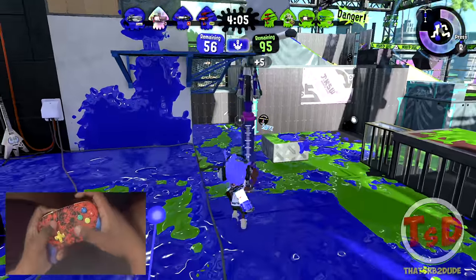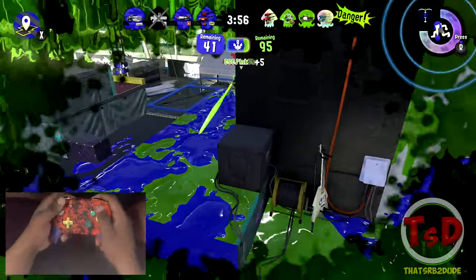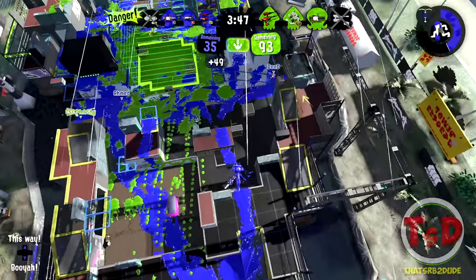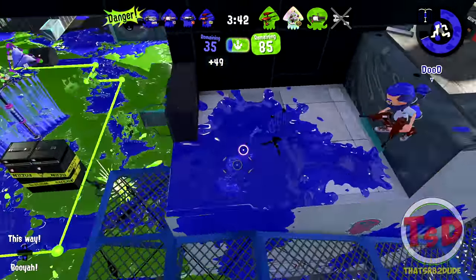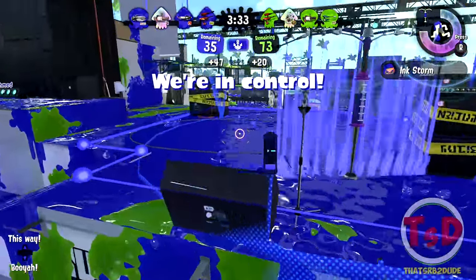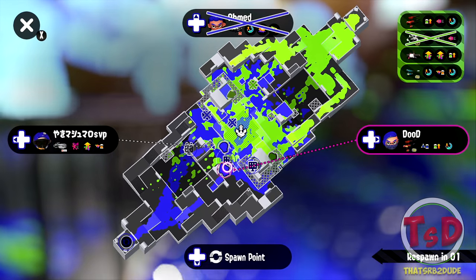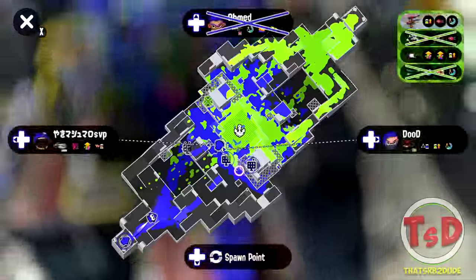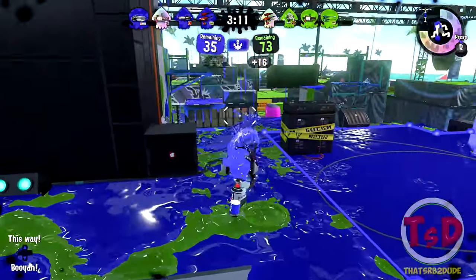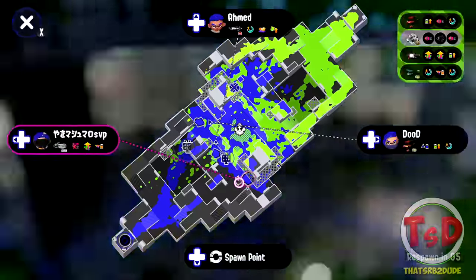There's a player over there already so we don't have to push too far on this map, especially with a weapon like this that can reach almost anything. I got hit by the Dualie Squelchers — I can't believe that got me. But we have a beacon and I should be fine to jump to it. There are people all over the zone but that's okay. A Beer Bomb is coming to the zone — no Splash Down needed for that.